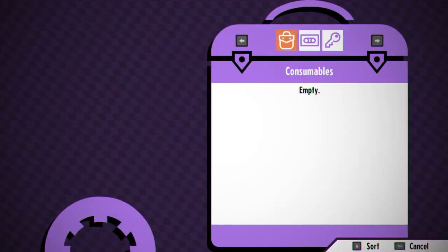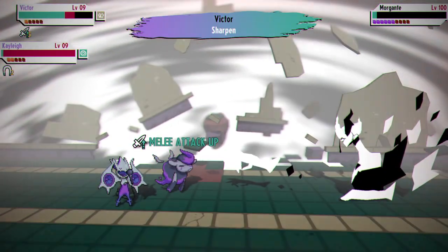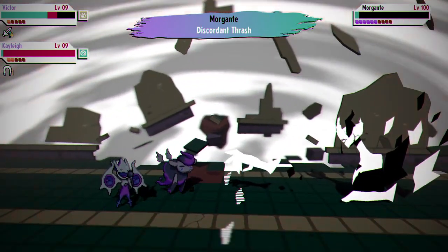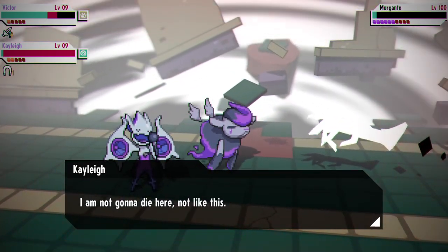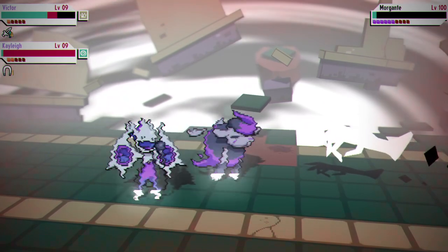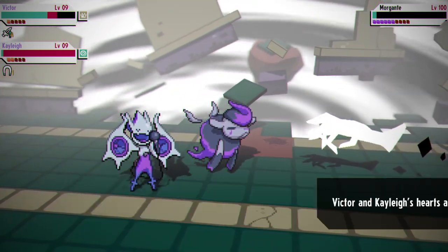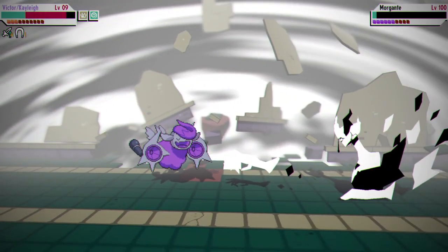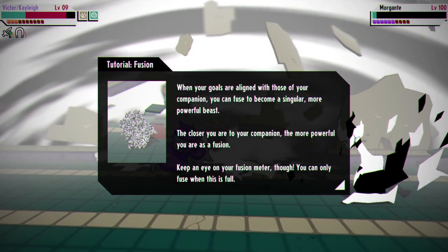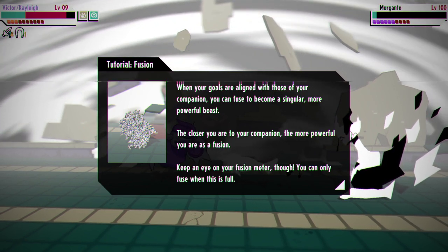Well, I doubt I'm going to be strong enough to tank it when it's level 100. Don't know about that one. I don't have healing items. Not like this. I refuse! Alright, Undertale. We're gonna do it together. Jesus oh boy, okay. Yeah, haha - she refused and she fused. When you fuse there's fucking vocals! When your goals are aligned with those of your companion, you can fuse to become a singular more powerful being.